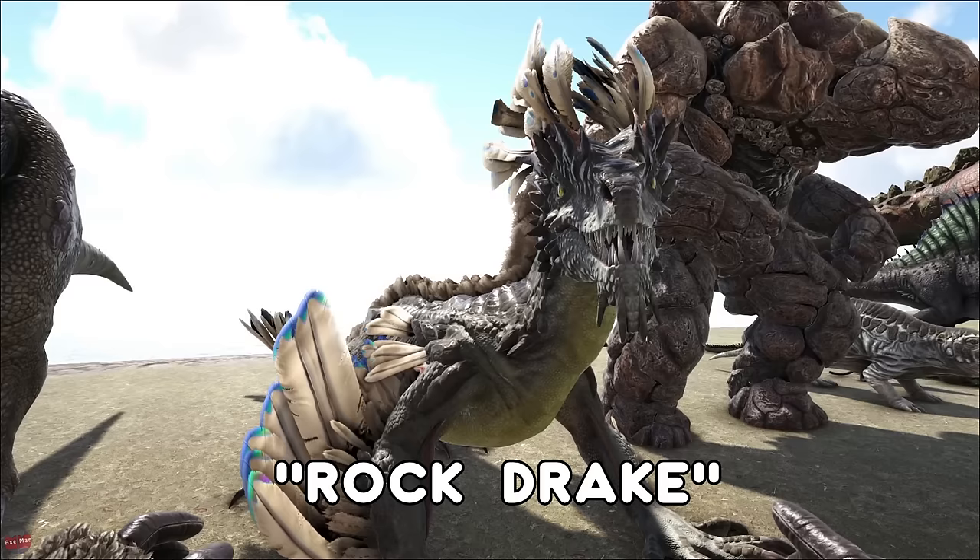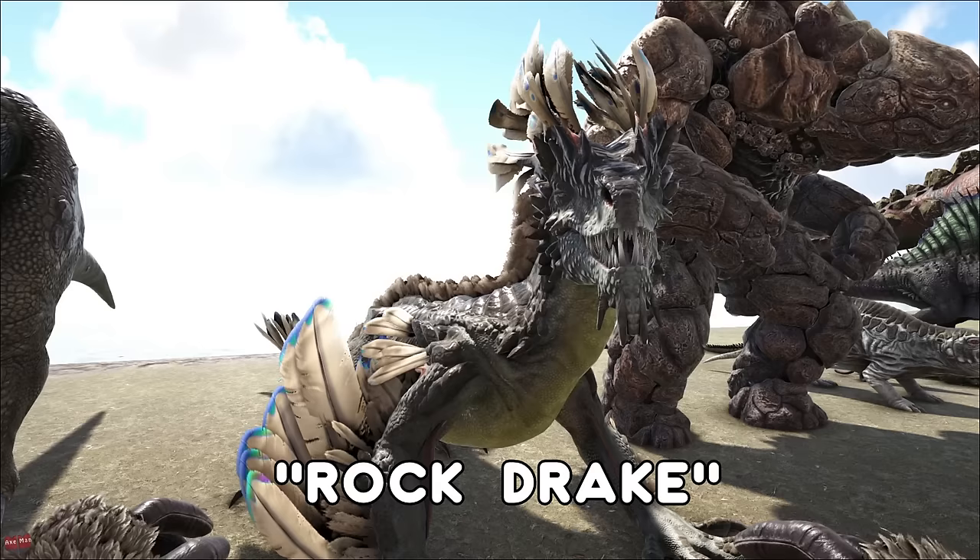The Rock Drake is found on Aberration. You have to go way down into the radiation zone and steal its egg. As soon as you touch that egg, a whole swarm of Rock Drakes are going to come after you, so you best be fast.